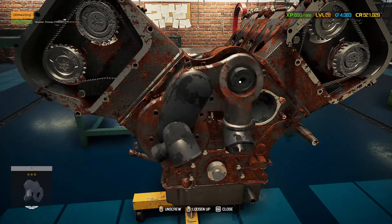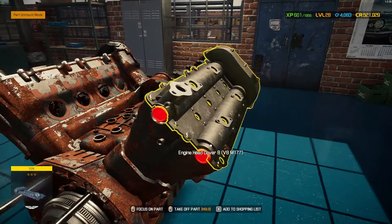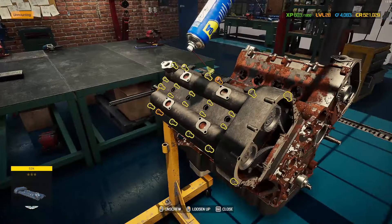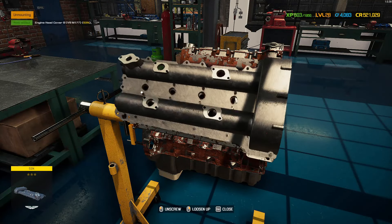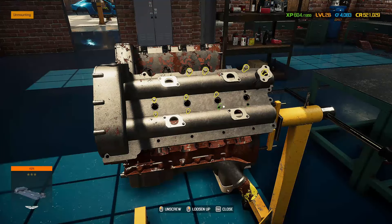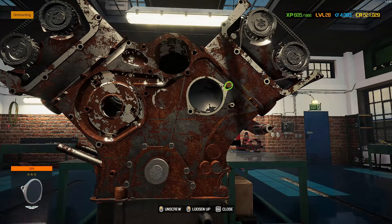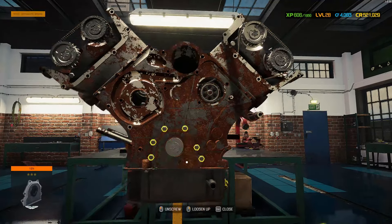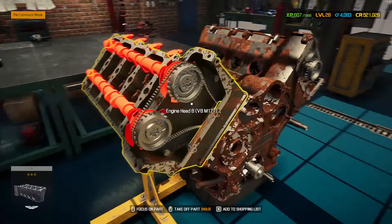The design of the Vantage is inspired by the track-only Vulcan and the purpose-made DB10 that appeared in the James Bond film Spectre. The front grille, specifically inspired by the Vulcan, helps in efficient air and engine cooling. For the purpose of weight saving, the Vantage forgoes the passenger glove compartment and maintains a simple centre console design.